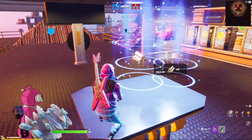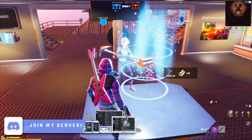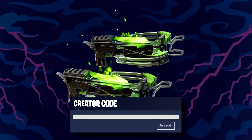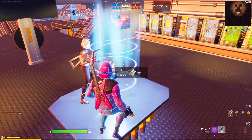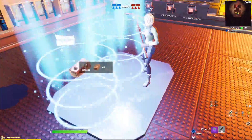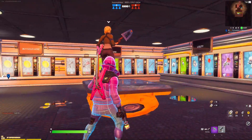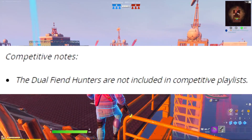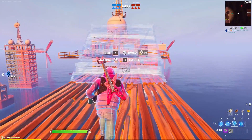We have three news posts to go over, so let's get into them. First up: the dual wield crossbows from the trailer are in the game right now. The dual fiend hunters deal extra damage to cube monsters and have a faster fire rate than the crossbow predecessor. You can find them in chests or on the ground. Note that the dual fiend hunters are not included in competitive playlists.